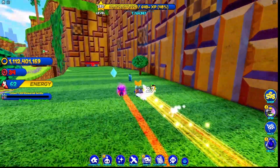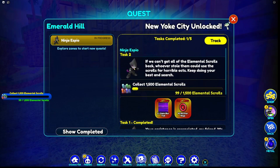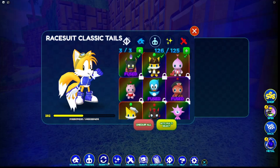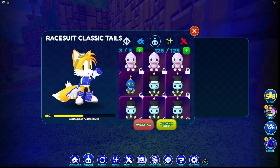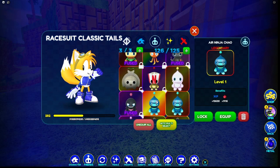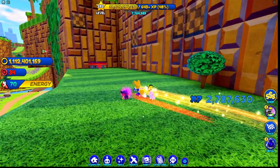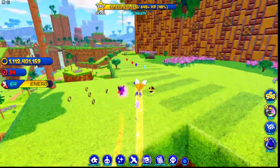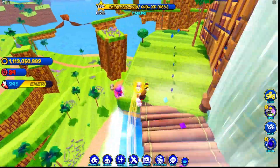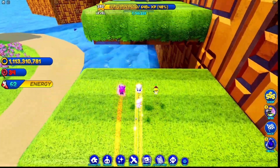I'm glad they brought back tails chao — what do you get for that? Air ninja chao and red star rings. We got a new trail: the SBO blur trail. And of course now I have a lot more chao than I need. They don't look that great, I don't know — I'll keep them for now I guess.